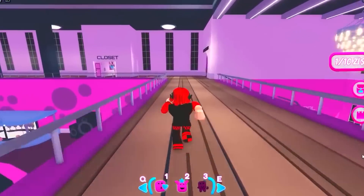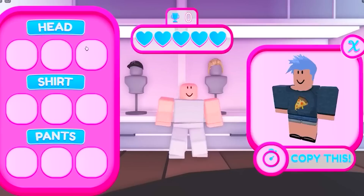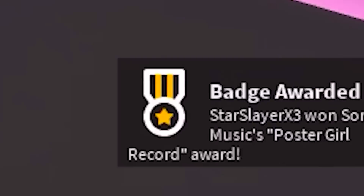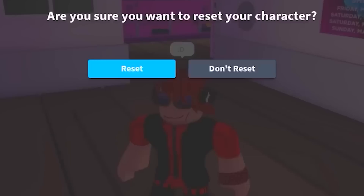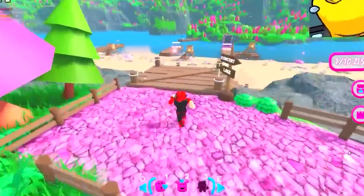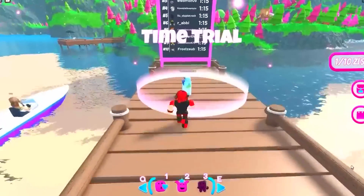Go over to where I go here. We need to just finish playing this mini-game — it doesn't matter if you win, so just finish as fast as you can. Next, reset and go where I go here. We need to go to the beach and play the mini-game there, which is this boat driving mini-game. Just finish to the end and you should get the badge.